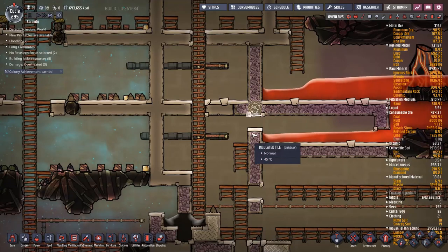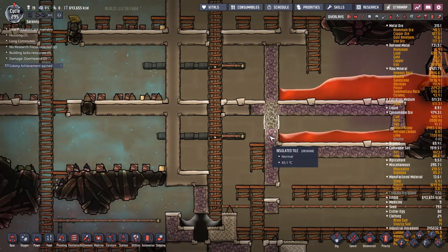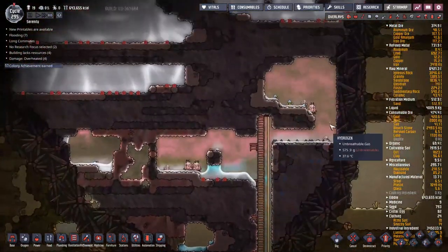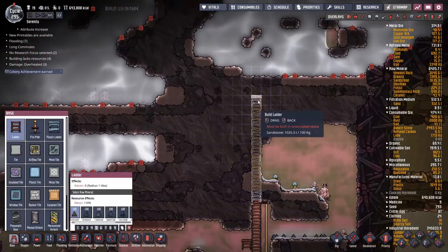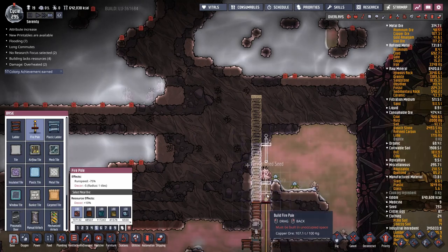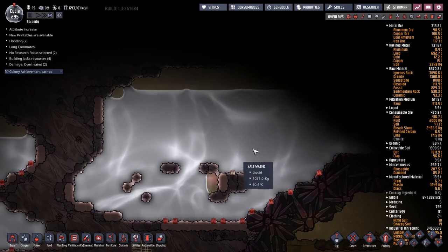We'll seal this up - we don't need this escaping anytime soon - and then get back to constructing. Over here I've managed to let all of this water in, so I'm going to be letting in a bunch of sand as well. I think I'll just keep going straight up though; there's an extremely large pool of water up there and I'm not exactly sure how big it is.